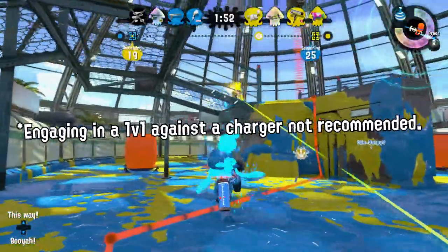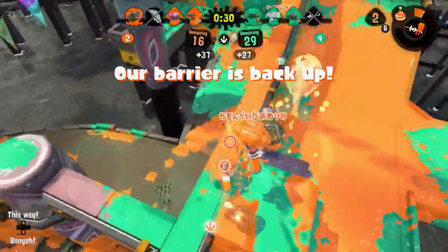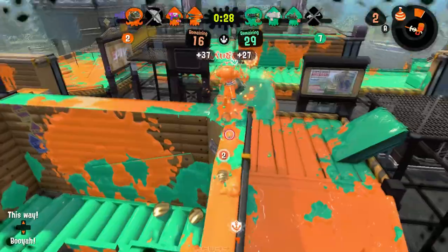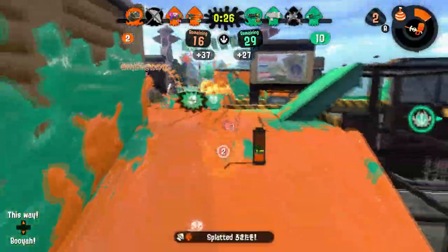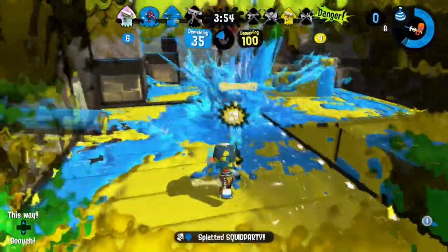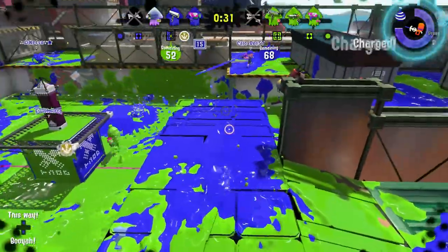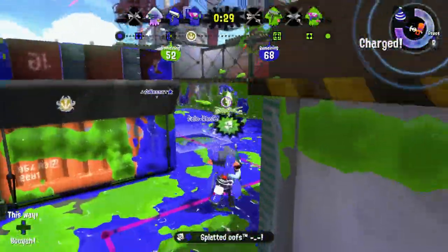Engaging in a one-on-one range-off against a Charger? Not recommended. Let's start with that sub-weapon, the Burst Bomb — the best bomb out there to befuddle, besiege, and bash any belief your foes may have in being able to push against you. Opposing Octoling getting a little too close for comfort? Throw two well-aimed Burst Bombs and say goodbye.